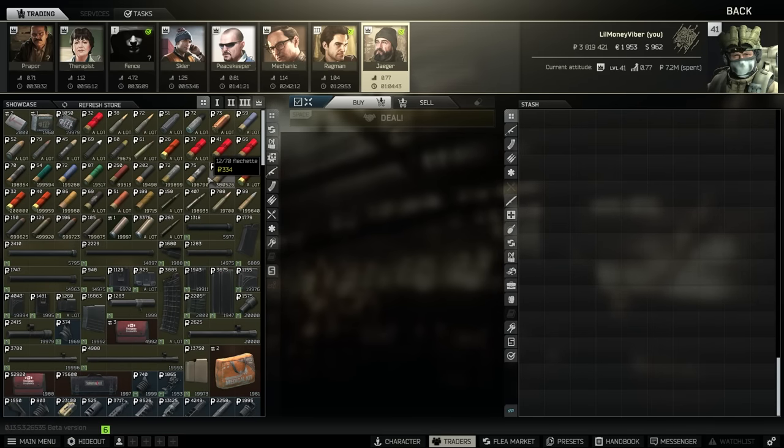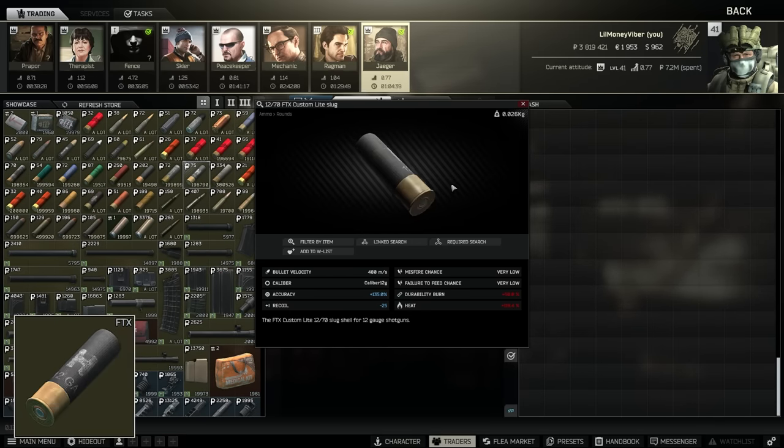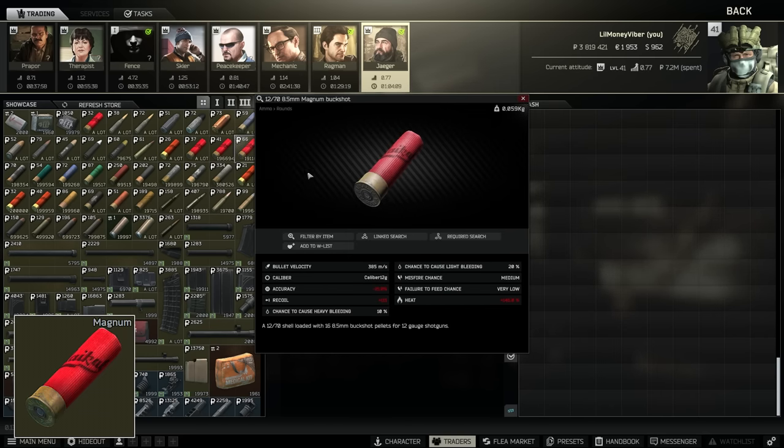Jaeger 2 has two other shotgun cartridges. The first of the good slugs is the 12/70 FTX, which I don't really mind at 183 damage with only 20 pen, but it has an important plus 135% accuracy which actually allows you to hit targets at decent distances. The other one is the arrival of Magnum Buckshot on the traders, so now you don't need to craft it at the level 1 workbench and can buy it from him directly.